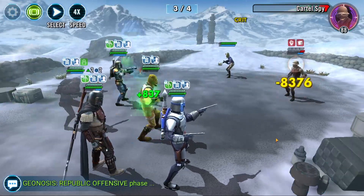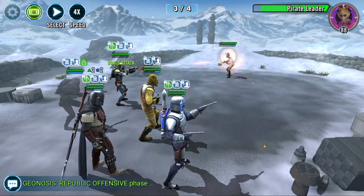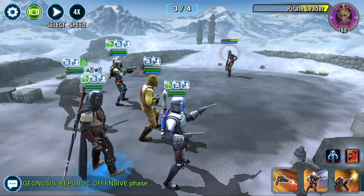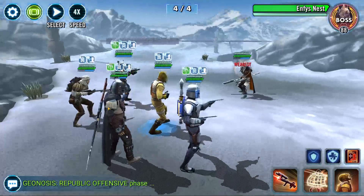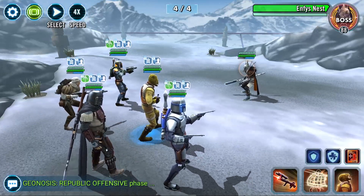Now there are other ways to do this. I find this is the easiest way if you have an undergeared Mando or stuff like that. So Mando's going to take him out, which sucks because Mando will have 0% turn meter, but luckily Bossk has max turn meter and Boba.